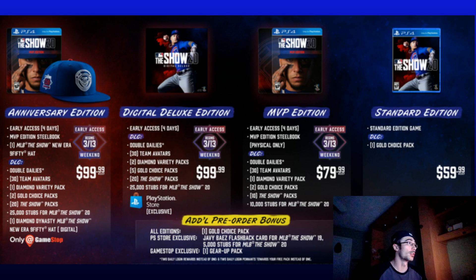To enhance this screenshot just a little bit, you will be able to get an Anniversary Edition — a physical copy that includes a hat and some things listed. I retweeted this out on my Twitter. Digital Deluxe Edition gives you early access as well. MVP Edition gives you early access, and if you look at the bottom there, it talks about pre-ordering through the PlayStation Store, earning a Javier Baez flashback card for MLB The Show 19 and 5,000 stubs for MLB The Show 20.